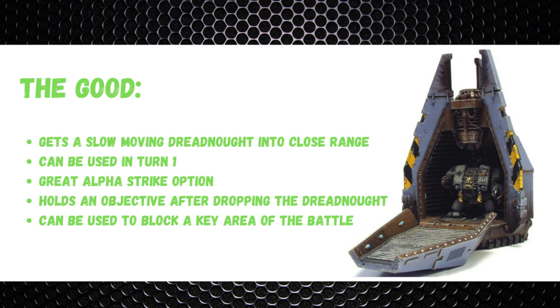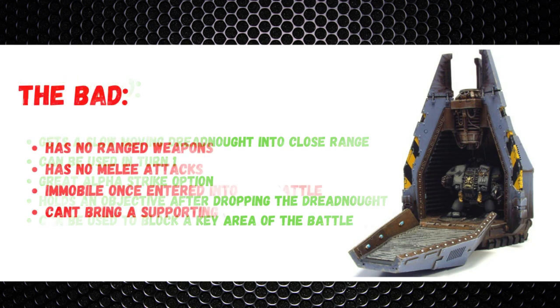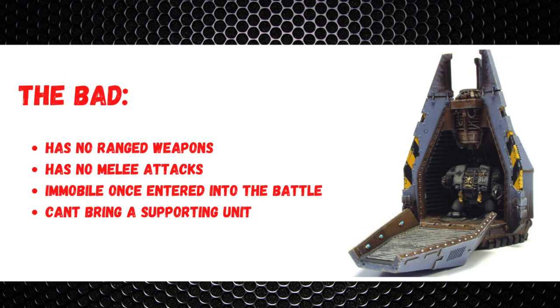Even if you don't go first, the fact that your opponent knows you've got a drop pod with a Dreadnought inside means they'll have to completely change their deployment tactics and defend, making it a very good alpha strike option. Once the Dreadnought is delivered, the drop pod can hold an objective - it's still Toughness 6 with eight wounds and a 3+ armor save. You can also use it to block a key area of the battlefield, since opponents must stay one inch away, and you can pop the doors open on top of an objective to get in their way.